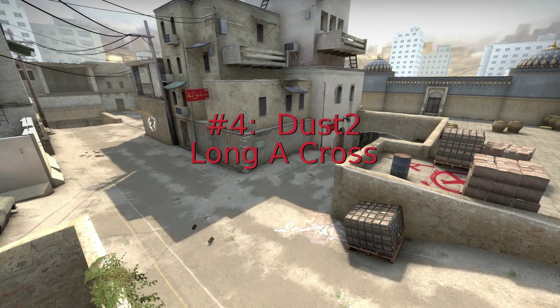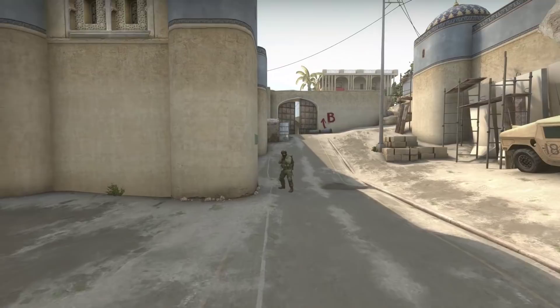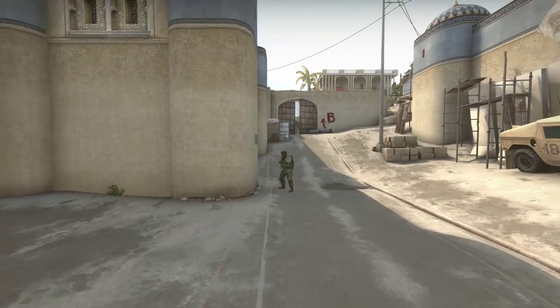Number four: Dust Two. The Long A Smoke to Cross. When planning a take on Bombsight A, it's usually a good idea to push at long at the same time, dividing the enemy's attention. The problem? An incredibly long-range gauntlet that's visible from middle. This smoke allows your team to cross into A site, which is essential, especially if the bomb player is at long.